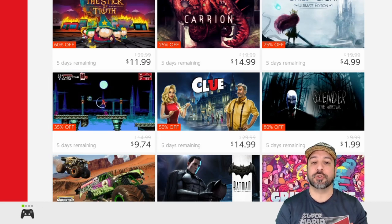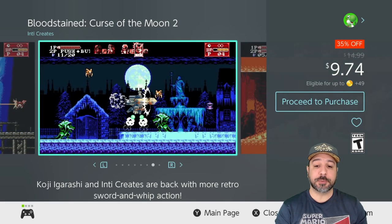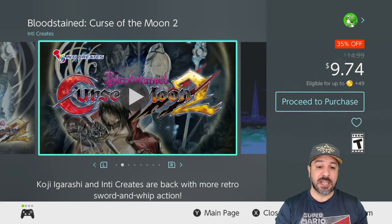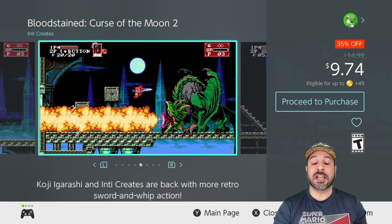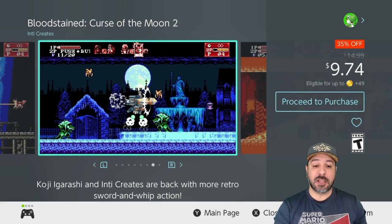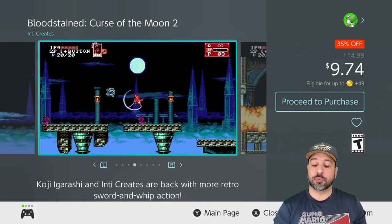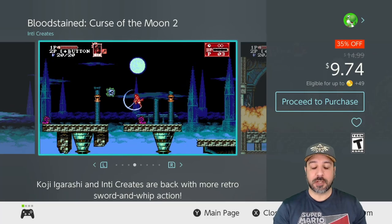The next game is one of the best 2D platformers on today's list: Bloodstained: Curse of the Moon 2. Right now it's 35% off, dropping the price to $9.74. Even though the discount percentage isn't huge, this game just came out this year so it's still an amazing deal. This is basically a spiritual successor to the traditional 2D Castlevania series — a really difficult 2D platformer that rewards investment in time and effort. The gameplay is really solid and amazing. If you like old-school 2D platformers and don't know which game to pick up this week, Bloodstained: Curse of the Moon 2 would be my top pick — and we'll see the first one on sale as well.